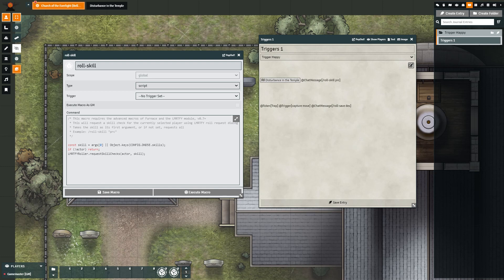We can see @chatMessage roll skill PRC. What the macro does is it takes whatever check you're requesting and requests it from all of the players. Here I have PRC, which is short for perception. I could change PRC to be anything I want — dexterity, strength, constitution, athletics, acrobatics, any skill within the game. Notice I say skill, not saving throws — we'll talk about saving throws in a little bit.